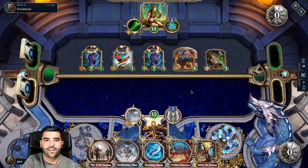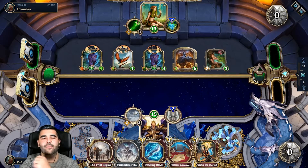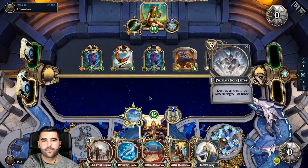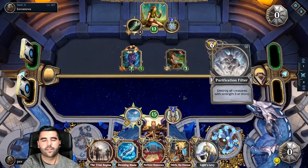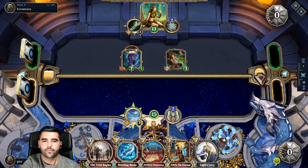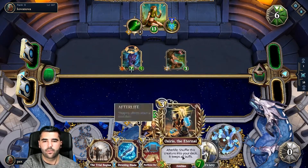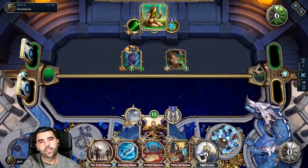Please attack. You screwed yourself up. He's not going to attack — that's fine. So we're going to transform this into something that's ours and use this — it should be six mana. The problem is we don't have Frontline. We need Frontline, dude.